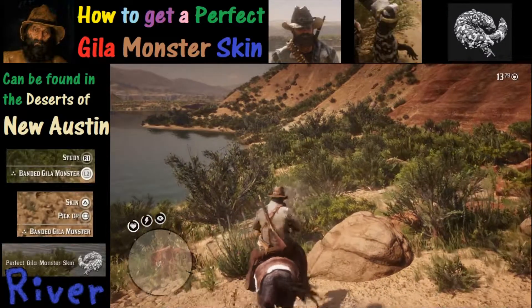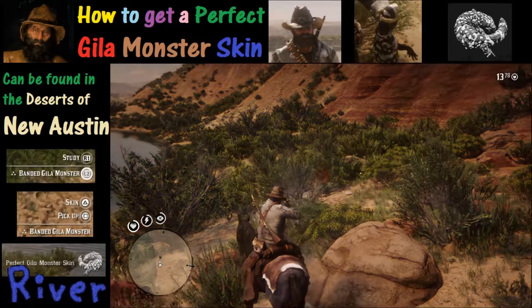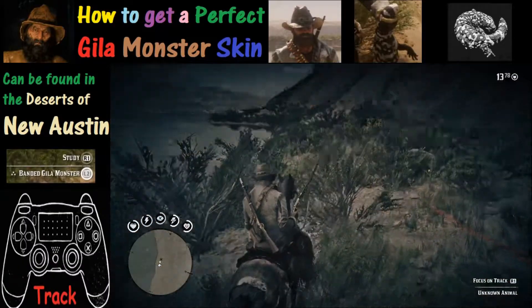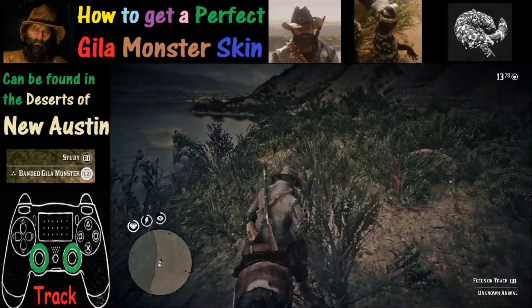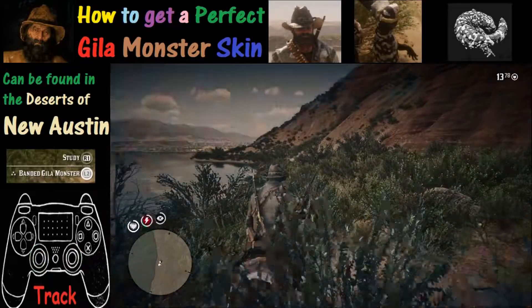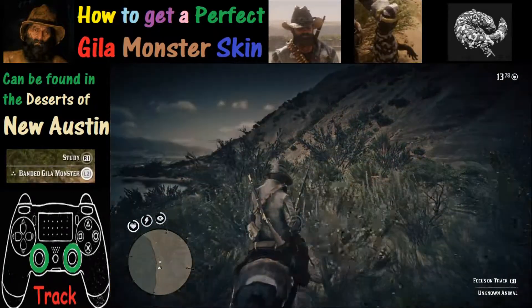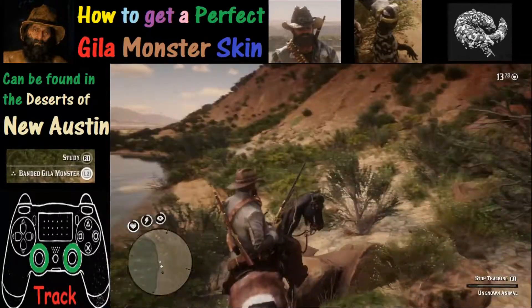We're gonna show three examples on how to get these things. This little area up to the island is a pretty good spot for finding them, but these things can be fairly elusive as they're very good at hiding in the brush. You've got to use a lot of tracking to try to catch them — do that by simply pushing in L3 and R3 at the same time to activate tracking.